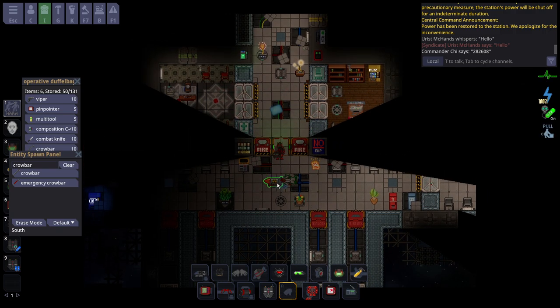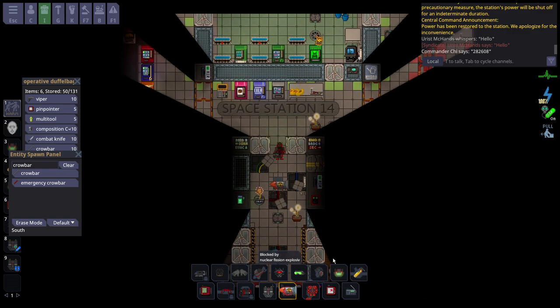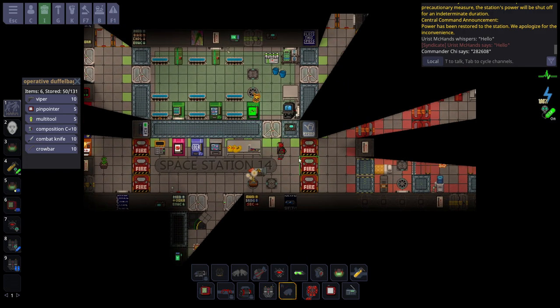Turn on your pinpointer and keep it active. Typically the nuke disc would be on the captain, but unfortunately some captains aren't so bright and don't carry the disc on them.